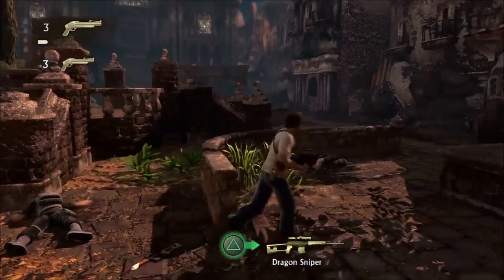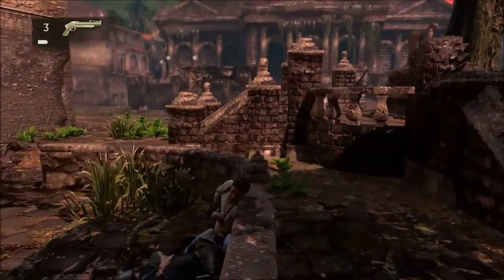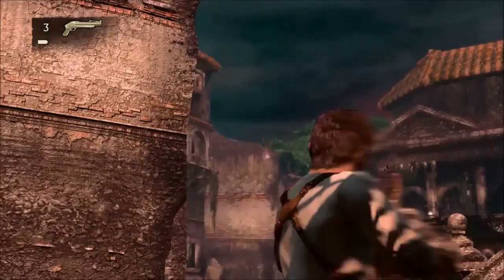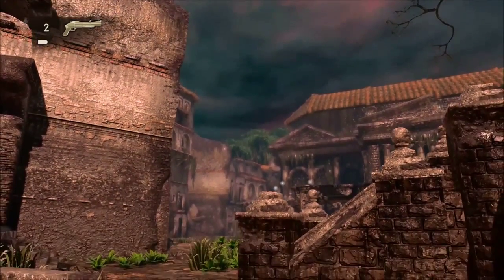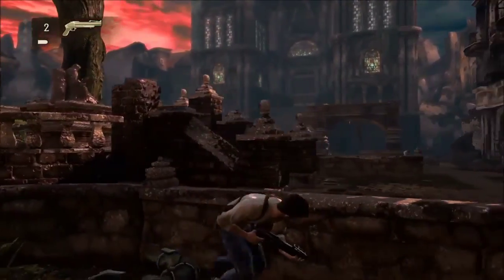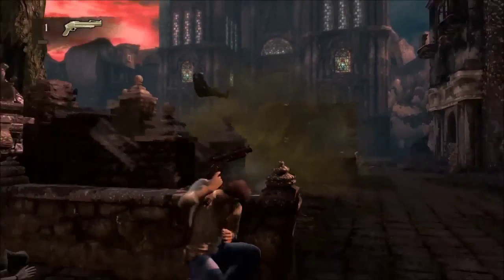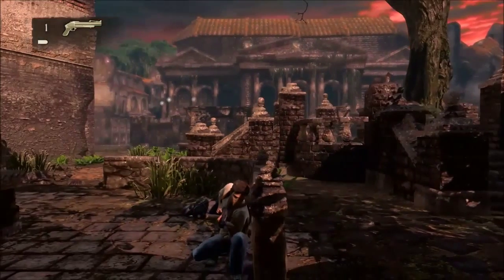This is about learning patterns — learning the patterns of the enemies, learning what enemy to kill first, learning what cover is the safest cover, learning how to exploit the little covers that the game gives you that are actually covers. Because most of the time, even when you are in cover, the enemies will kill you, as it will happen right now.